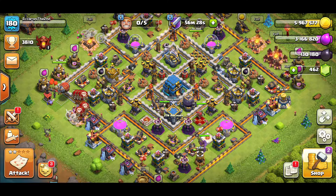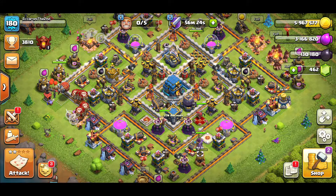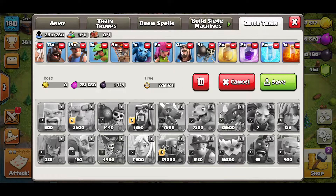Before we jump into the replay, let's take a look at the army composition to see what makes up the hybrid attack. Going over to quick train, army one is the hybrid attack strategy: five healers, 13 hogs, 15 miners, a baby dragon, three loons, a minion, two archers, five wall breakers, two heals, two rages, two freezes, and a poison. In your clan castle you're going to want hog riders, a rage, and a siege barracks.